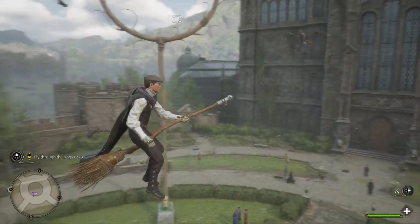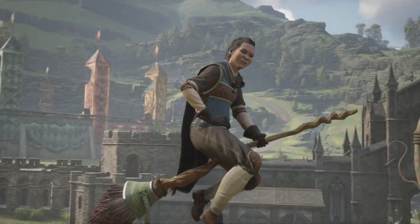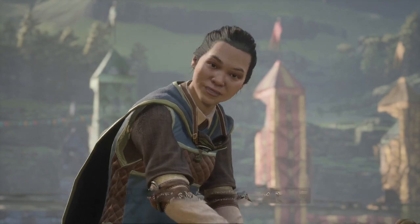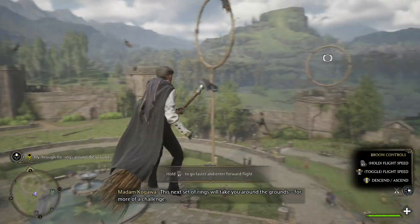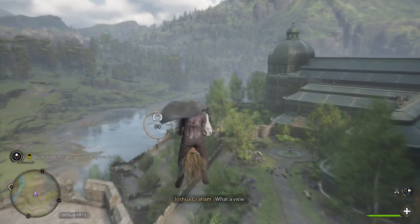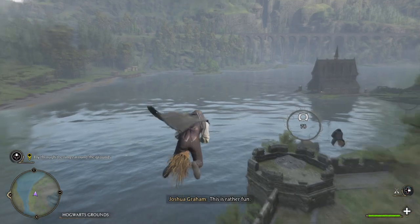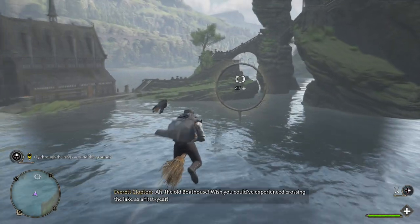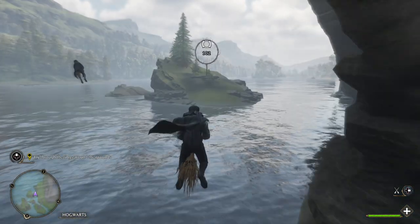For your first lesson, fly through each ring in the courtyard. Do take care — the brooms are school property. I want them returned in one piece. This is brilliant, pretty sick. I gotta get used to the turning. Now that you're acclimatized to your broom, let's see how well you manage with a more advanced exercise. I don't know if I like the sound of that, to be honest. No racing, please, because I'm going to lose very badly. This next set of rings will take you around the grounds for more of a challenge. What a view!